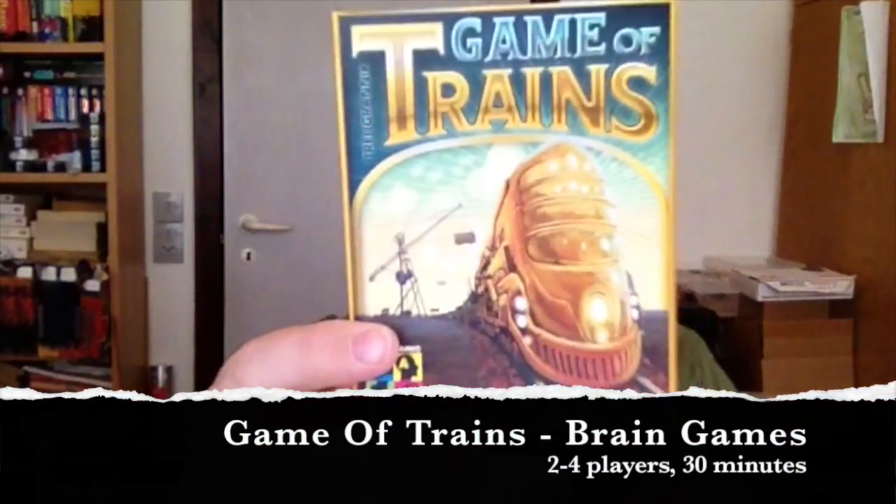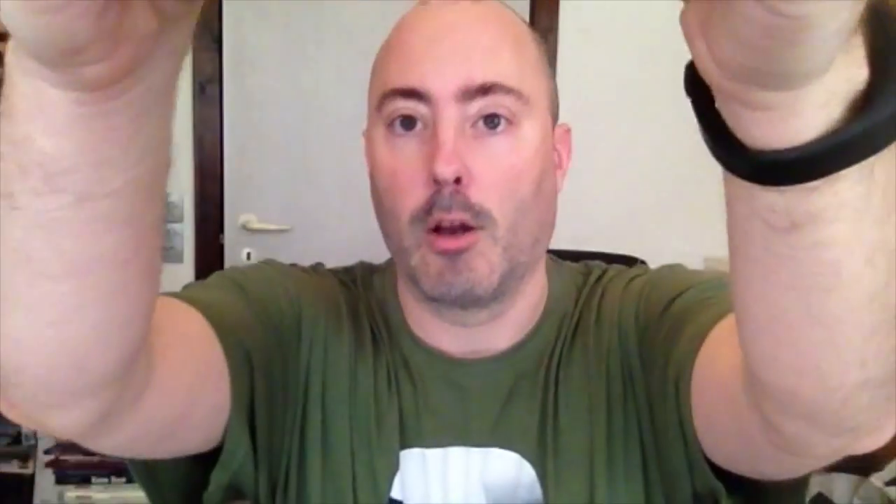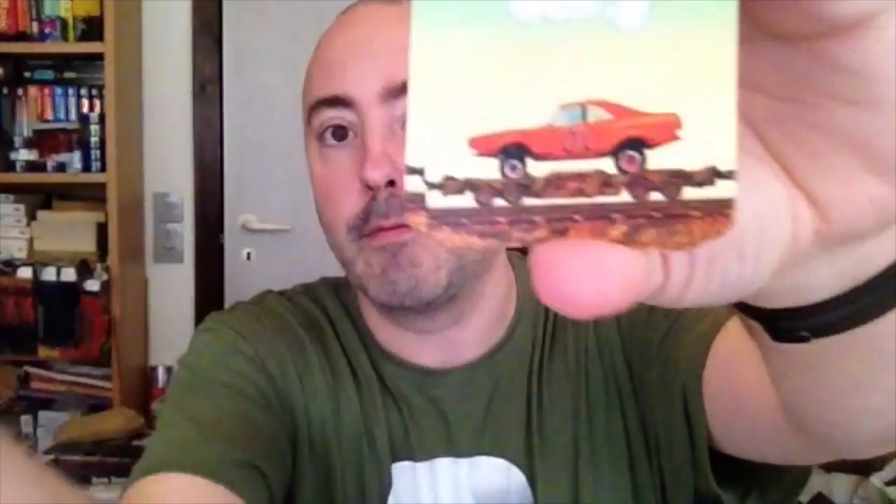The first game is called Game of Trains, and it is by Brain Games. It's a game for two to four players where each player is given seven cards and a locomotive. What's really cool about the carriage cards is that the majority of them have a little homage to something cultish — there's the A-Team van, the General Lee from Dukes of Hazzard, the Loch Ness Monster, and the Game of Thrones chair, and so on.